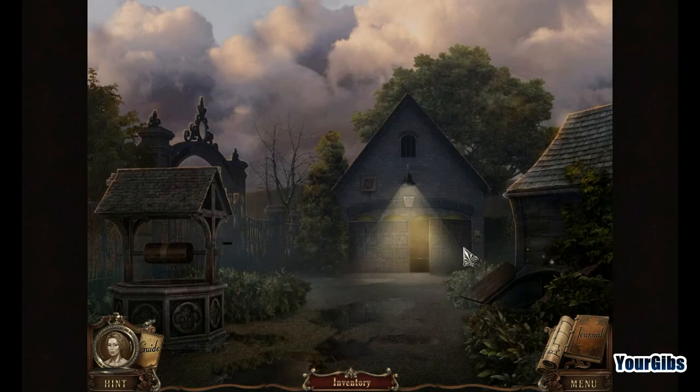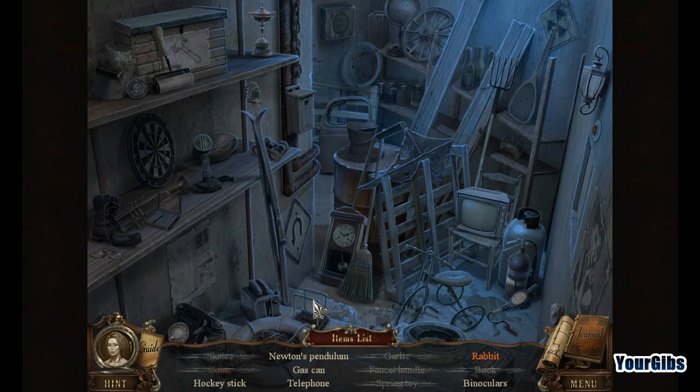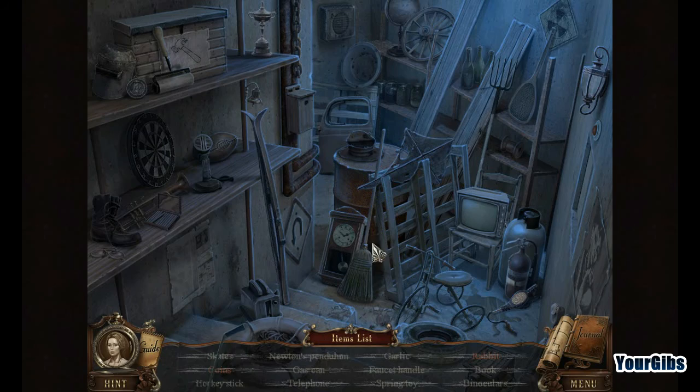Hidden object scene - here we go folks. We've actually been here before, from what I recall. I think the microphone was in the item. A faucet might be super handy. Newton's pendulum. Telephone. We need a gas can. A bunny in a hat. And a hockey stick - yeah let's go play some hockey. There's the faucet that we were sure we were going to get.